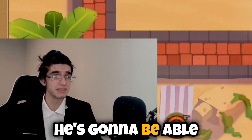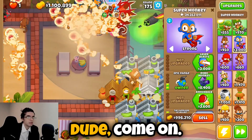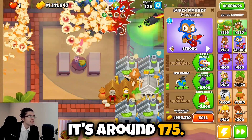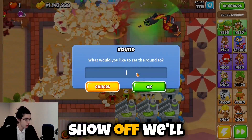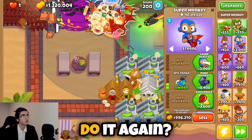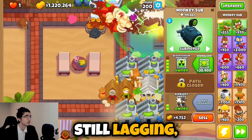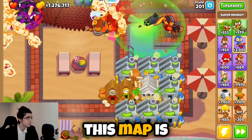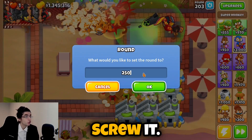Oh my god — he broke a BAD in like two seconds. At least struggle a little bit for the camera, bro — it's round 175, you don't have to be this good. All right, screw it — since you want to show off, we'll put you on round 200. He just tore through a fortified BAD! Does this guy ever die? This map is pretty long so he might just live forever. Round 250 — I don't think I've ever made it this far legit.